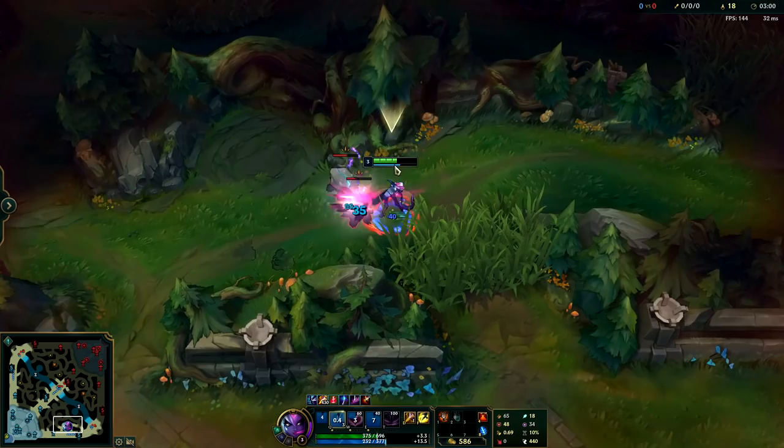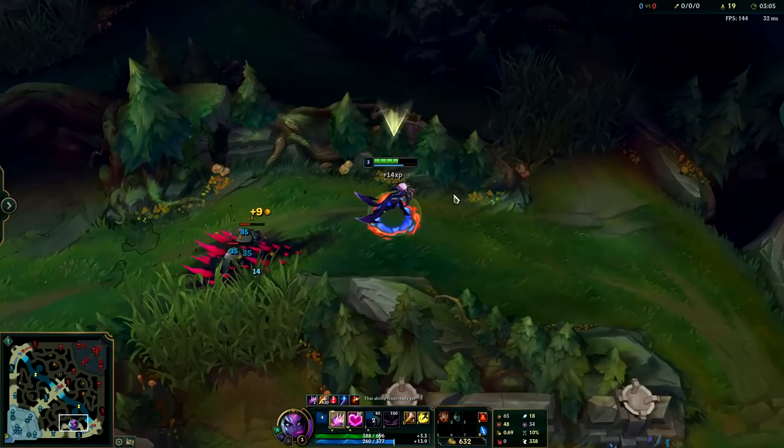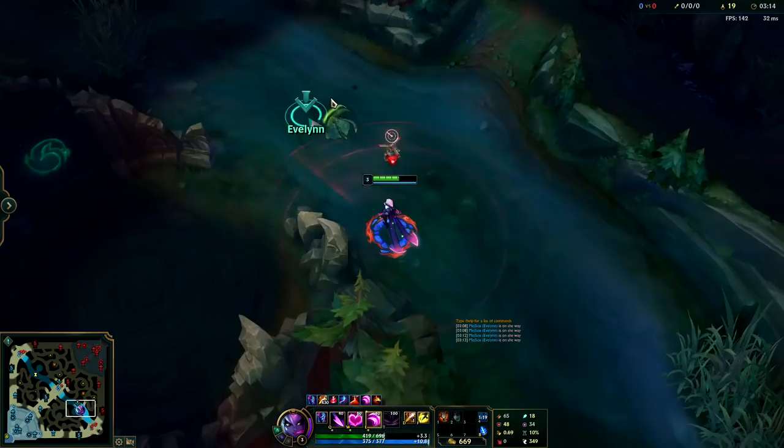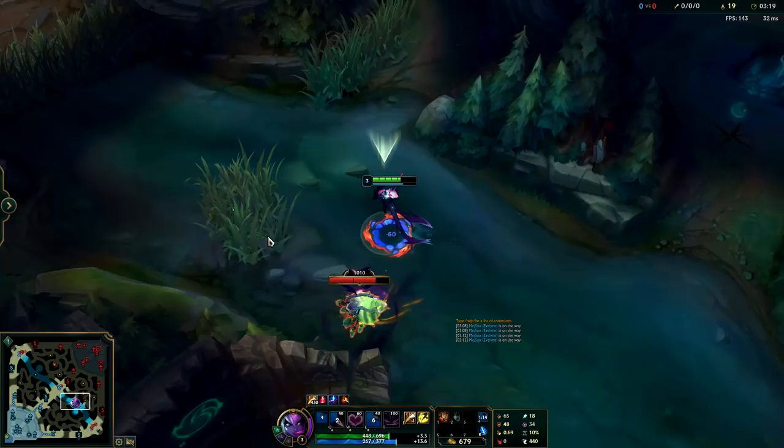As you're kiting out the little golems and medium golems make sure you're hitting the full thing with your Q, and you'll be healing a lot this way off of your Hunter's Talisman. You'll be getting lots of HP, and even with getting no leash whatsoever, we end our five camp clear route with smite up for a scuttle fight and close to full HP.